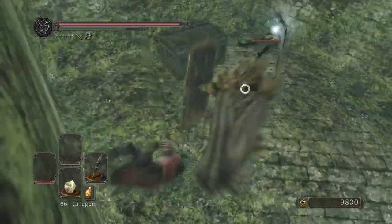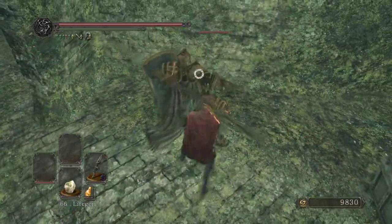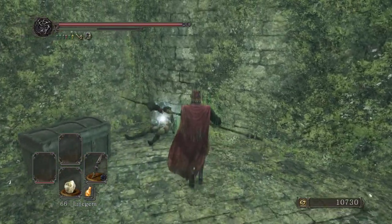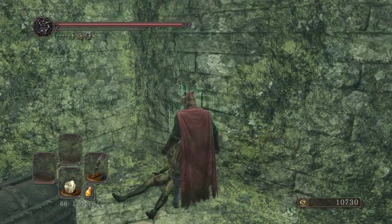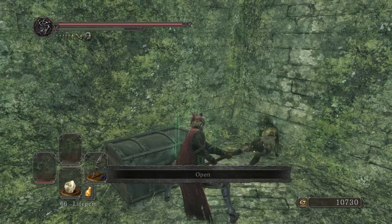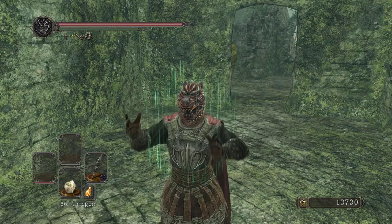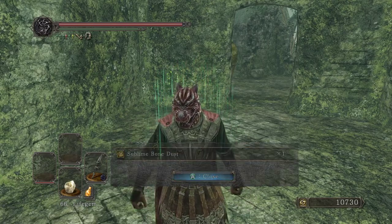Cyan Knight. Sublime bone dust — I was gonna say, for two Fragrant Branches of Yore, they better be hiding some good stuff around here.